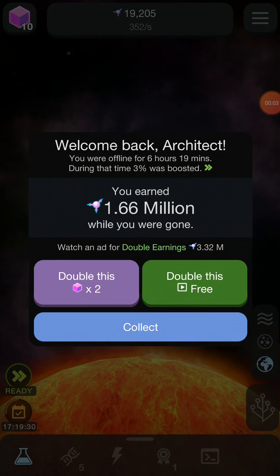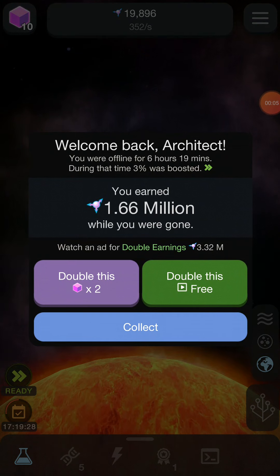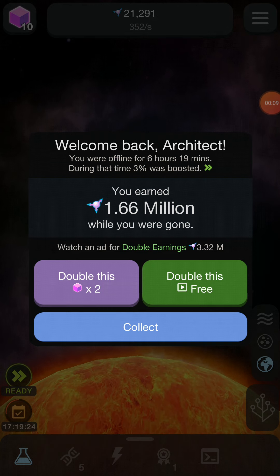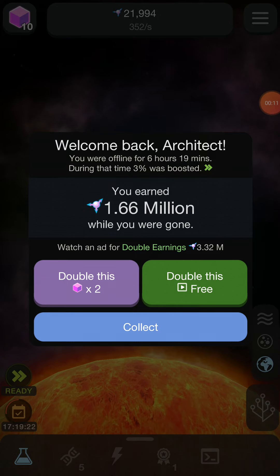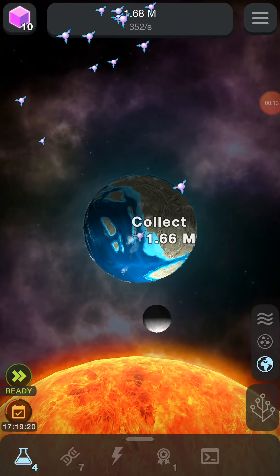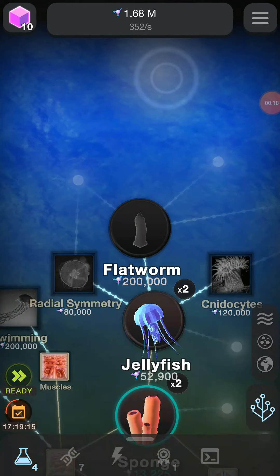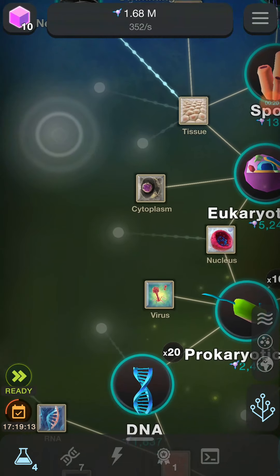Hey guys, Grassman here. Welcome back, Architect. You were offline for 6 hours and 90 minutes. During that time, 3% was boosted. You earned 1.66 million while you were gone. Well, that's a lot of money.